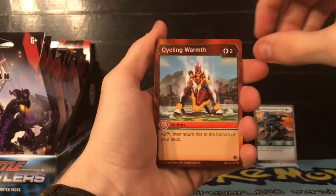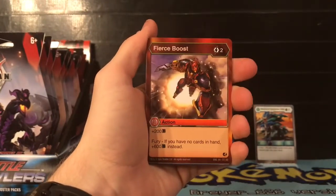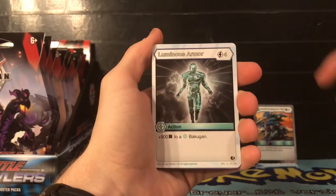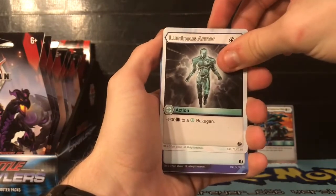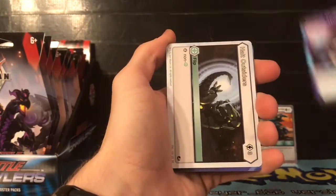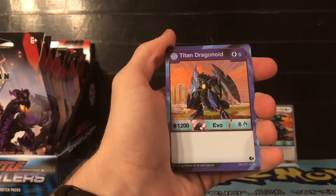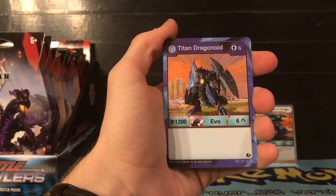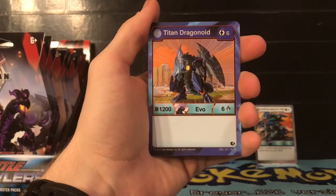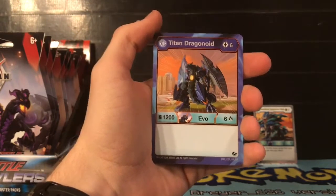We have Cycling Warmth, Sifting Ashes, Fierce Boost, Luminous Armor, Cycling Thoughts, and then Hold Outsiders. For our rare we have Titan Dragonoid - for six energies, 1200 B power, and six damage. He's a little high cost but not too bad. Our next rare is Hyper Trox - for two energies, 600 B power, two damage, and victor: plus two energies if you win.